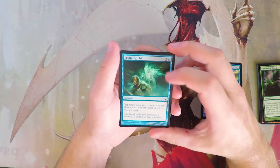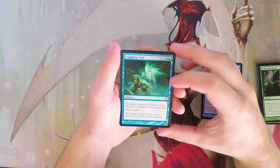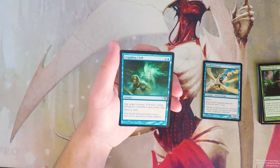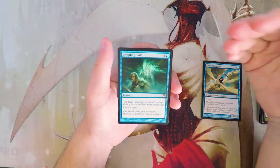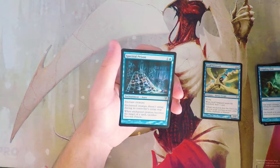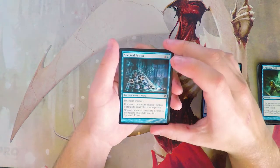Crippling Chill is an instant for two and a blue — tap target creature, it does not untap during its controller's next untap step, and you draw a card. This is a great tempo swing; tapping something down for a turn is great and you replace the card, which is awesome. That being said, I still like the Vanguard a little bit more since it impacts the board directly.